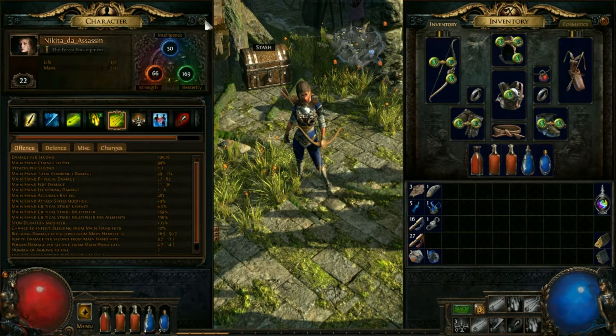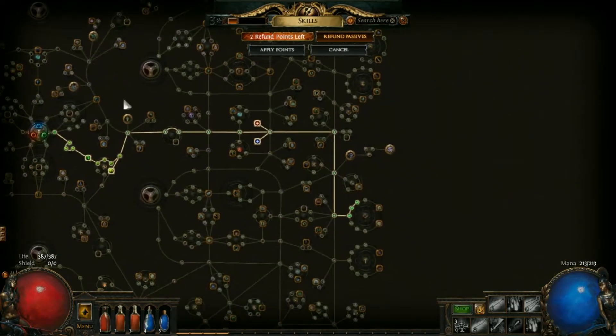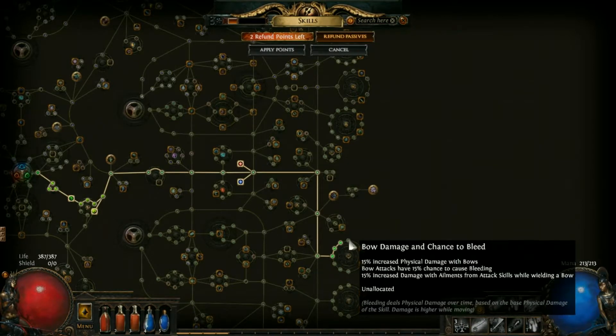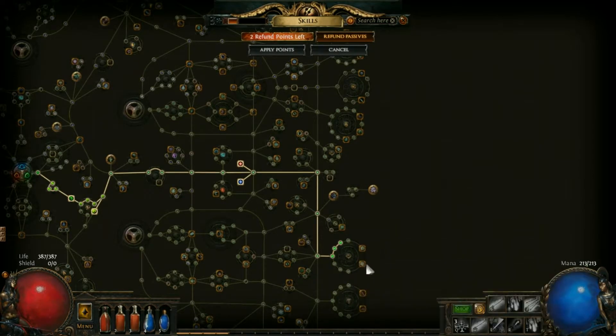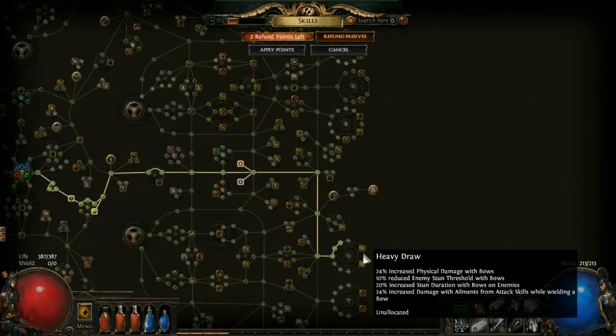Without going into too much depth, because I've already covered it, we are very close to getting to our two passive skill tree targets. That's six levels away, so by level 28 we should have this complete, and I really think that will hold us in good stead for the next part of the adventure.